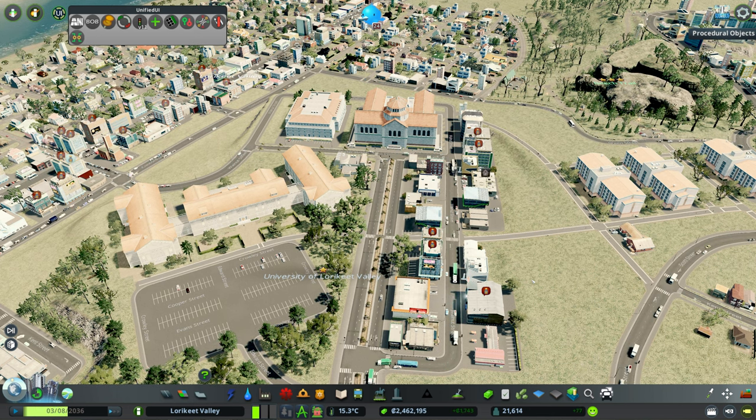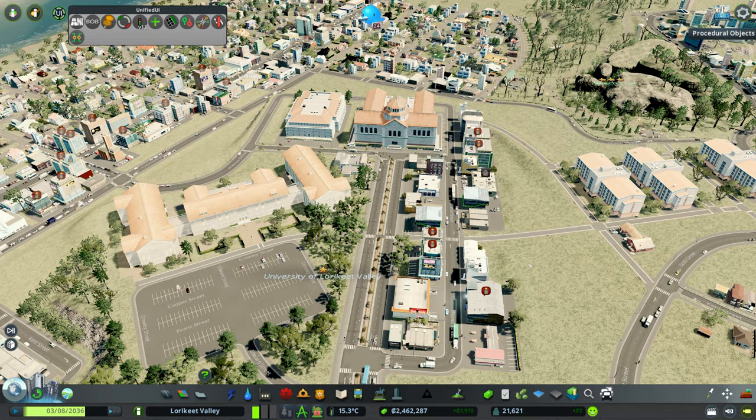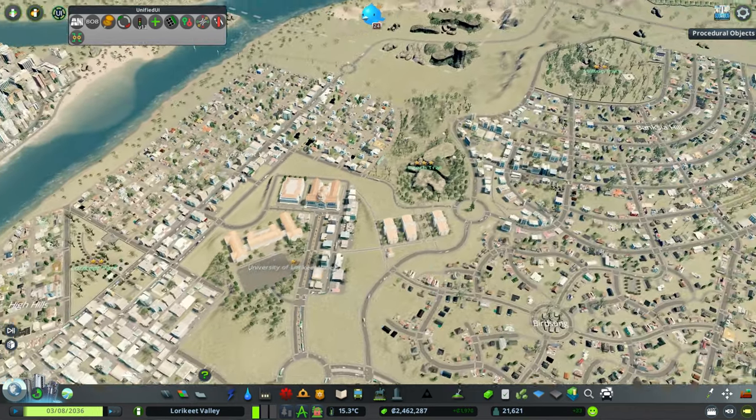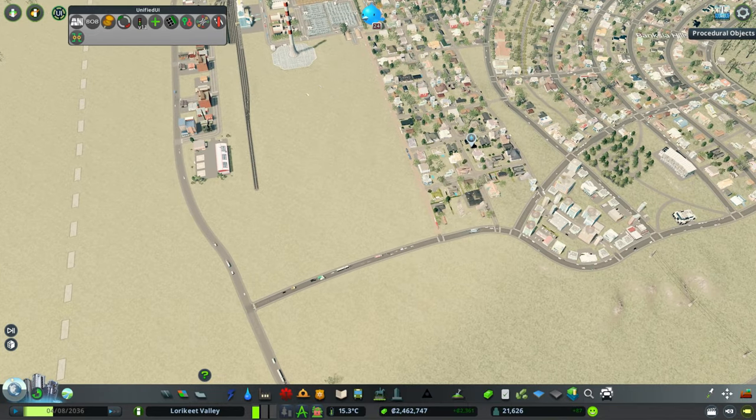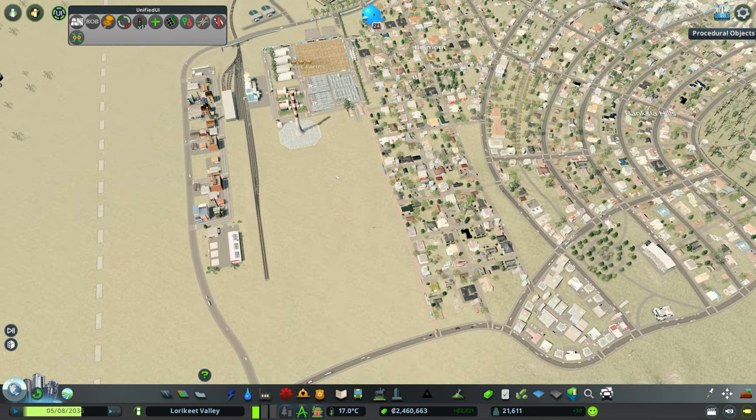So let's jump in and get started with our commercial build. I've identified we've got a little parcel of land here that probably would be good for a little sort of what you might call like a homemaker center or something like that, where we have some sort of big-box retail type stores to give the residents somewhere to buy their appliances, go get some hardware, etc., depending on what they need.